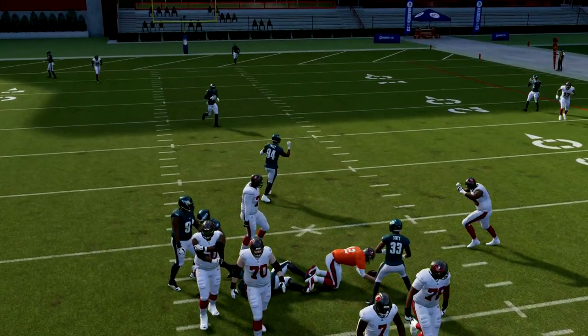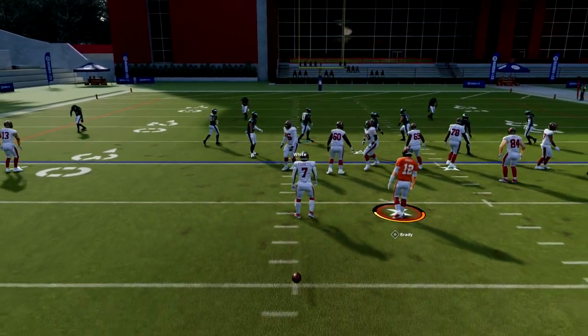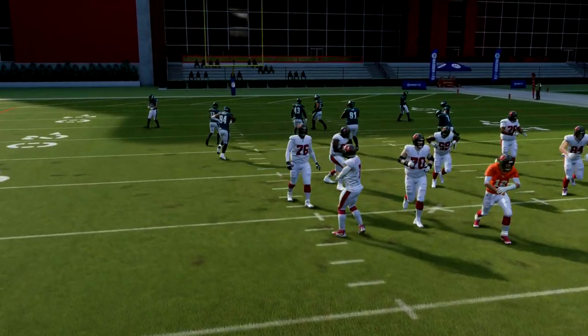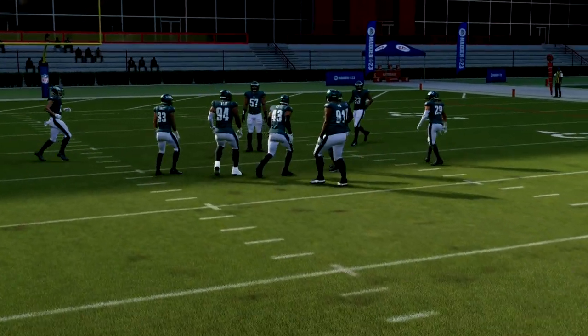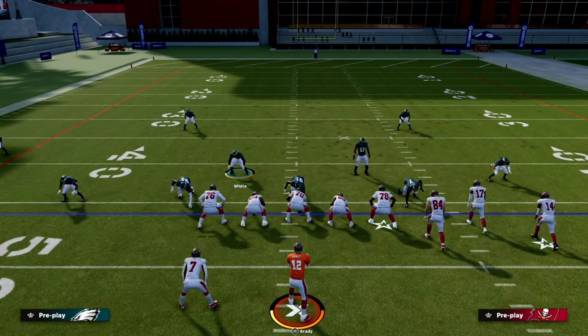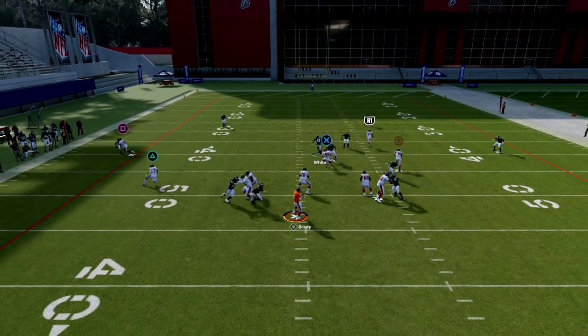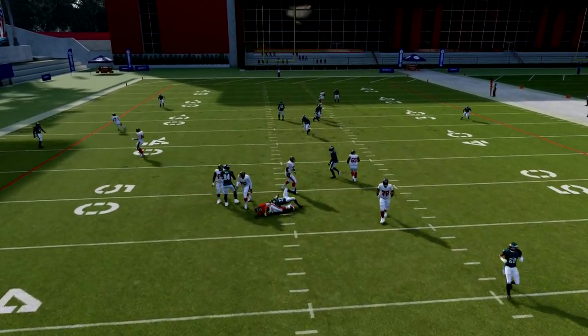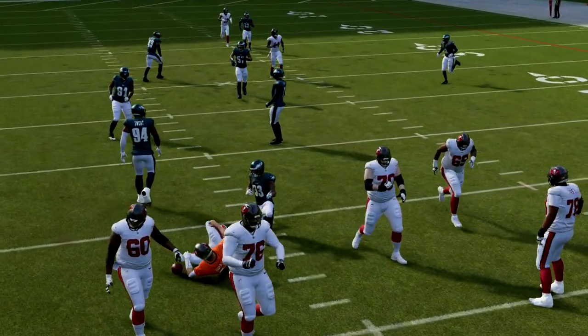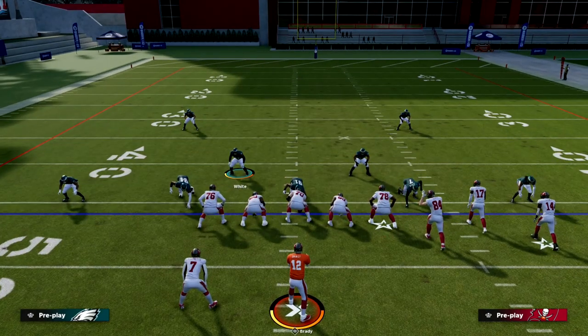Another thing that's really important about this defense is it's actually more dependent on hash marks than you might originally realize. You'll see here — this is a standard mesh post route combination — if that tight end is not on the flat, this should come off of both edges just like that. The beauty of this defense is its ability to really just force your opponent to at least block their running back.